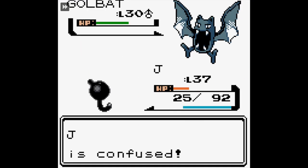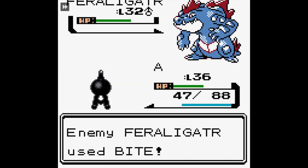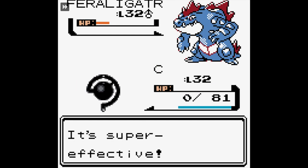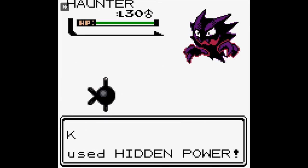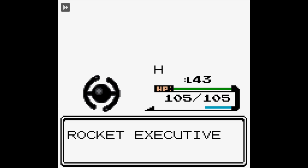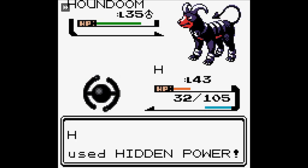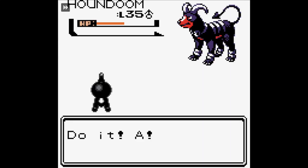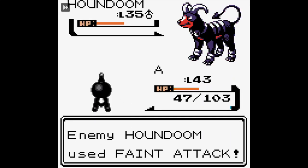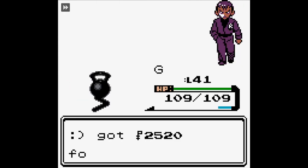We take on the rival in the other Team Rocket hideout under Goldenrod City. Remember when I said that Feraligatr would be a problem? Feraligatr becomes a problem in this battle. But it isn't the only biggest challenge we come up against in Goldenrod City, because this Team Rocket executive has a Houndoom. As you can see by the level difference, this Houndoom pretty much sweeps us - it's a Dark type that uses Bite, which is not only super effective but also gets a STAB bonus. But we eventually beat it.